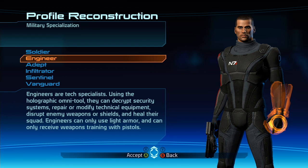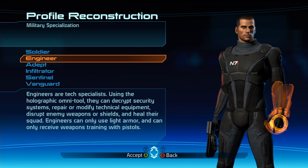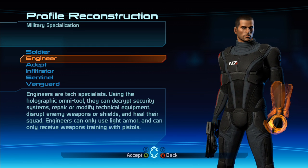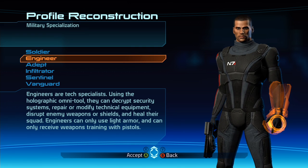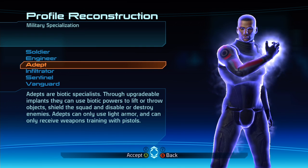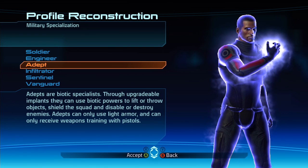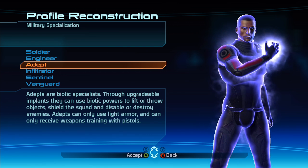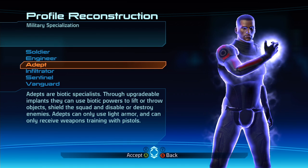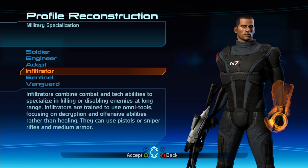Engineers are tech specialists — using the holographic omni-tool they can decrypt security systems, repair or modify equipment, disrupt enemy weapons or shields, and heal their squad. They can only use light armor and are limited to pistols. Adepts are biotic specialists — through upgradable implants they can lift, throw, shield the squad, and disable enemies, also light armor and pistols only, which is kind of boring.